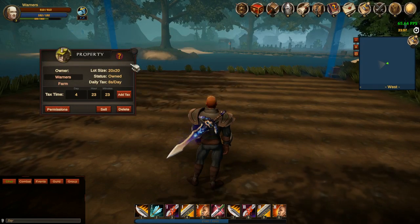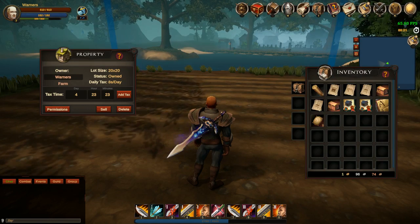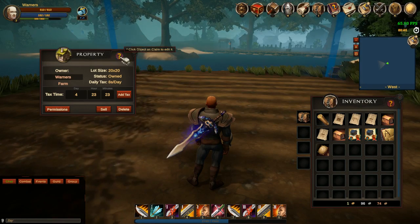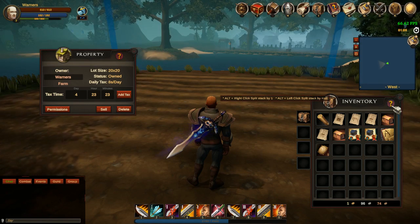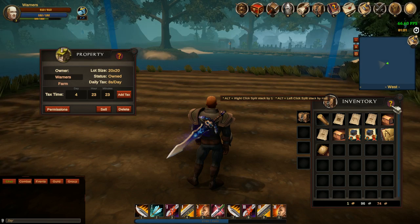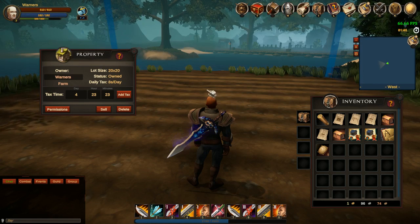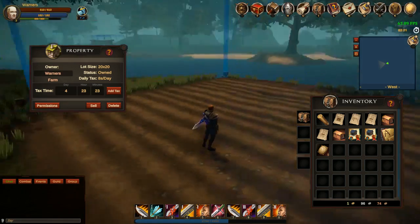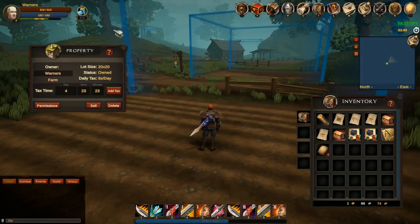Another thing we added is on a lot of these interfaces there's a little red question mark - a tooltip to explain something about the specific interface you're working with. This one says you can left click to split stacks. This one says to click on an object in your claim if you want to edit it. As you can see we also have a borderline showing your deed's boundary. This is the area you own and you can see other plots around it.